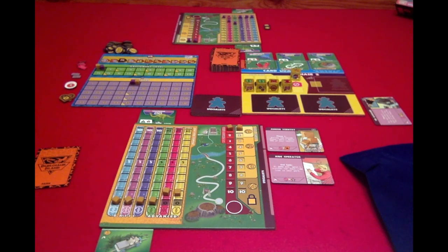If a DNA die is the remaining undrafted item, it moves to the right, and at the end of the round, each player will move up the threat level once on their company boards because of the red dot on the die.